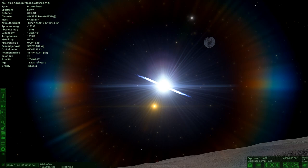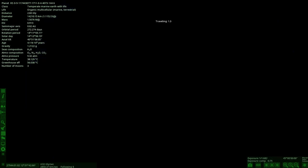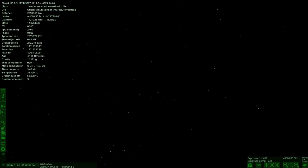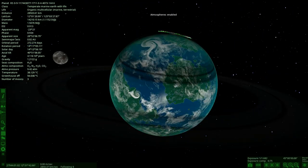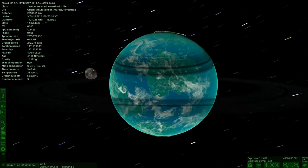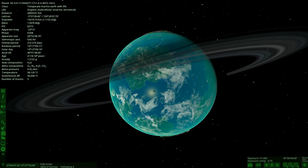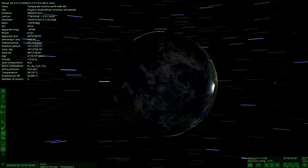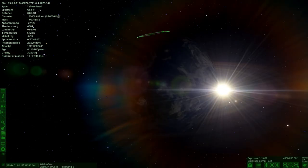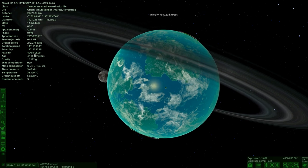Next up we've got one uploaded by Magic Pineapple — they haven't given any description so it's for us to discover. Organic, multi-cellular, marine, terrestrial. Oh yes, look at that — a green atmosphere! That is a gorgeous looking world. It's got rings, it has a moon, looks gorgeous underneath the atmosphere. Proper green grasslands going on. I think it's in orbit of a yellow dwarf. That is almost like an Earth 2.0.